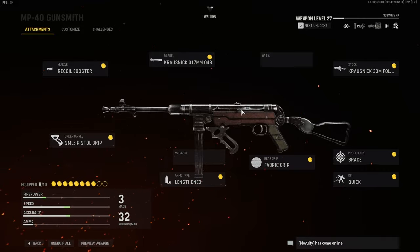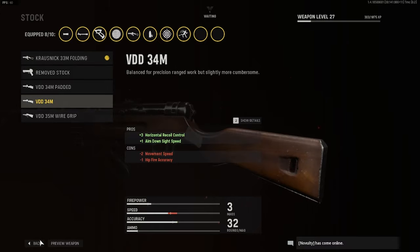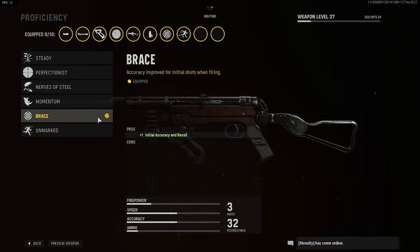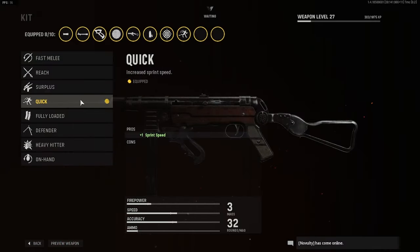No optic for me — I like the iron sights. My teammates use the Slate Reflector optic but I don't see a need for it. For the stock we have the Krosnick 33 Folding — it stretches fire speed and movement speed, it's down one on initial accuracy and recoil but it's not needed. For proficiency we have Brace, which adds to that and makes the recoil non-existent.